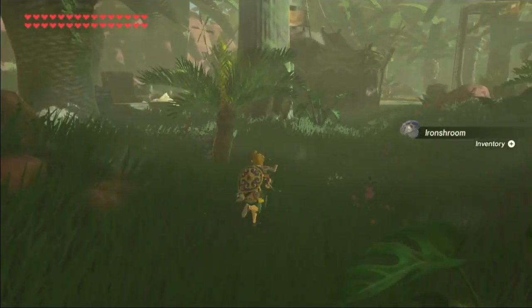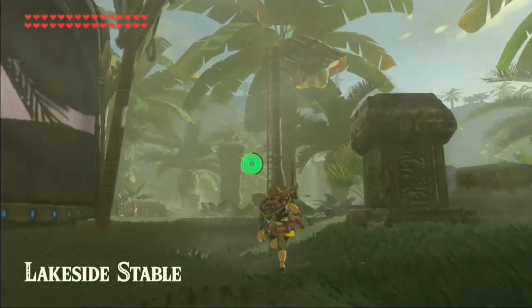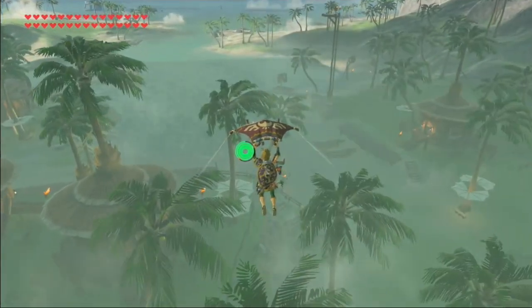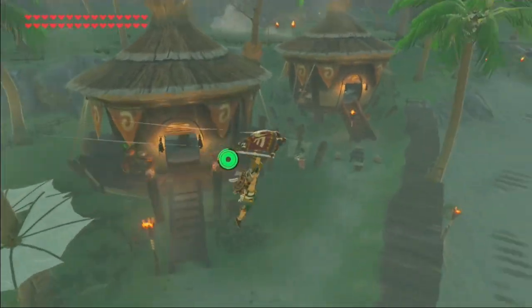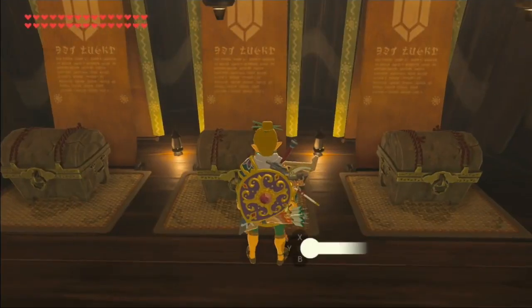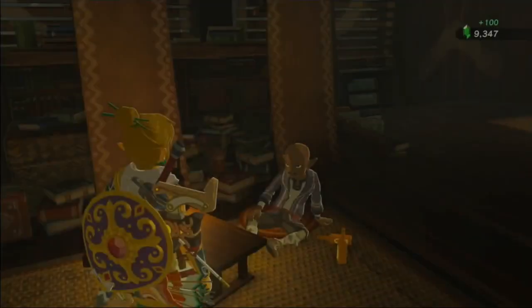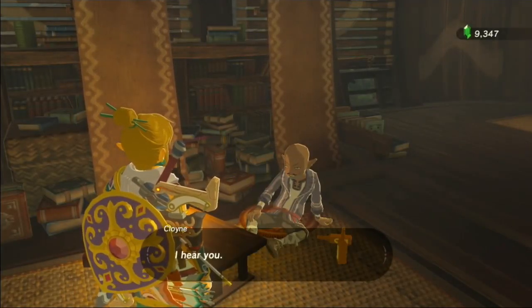In 4th is the Faron region. This rainforest is a huge jungle south of Necluda, full of waterfalls, cliffs, and water in general — a very wet area. Lurelin Village is also located here, a small fishing village that sadly has almost nothing to do. It has like 3 side quests, 1 shrine quest, and a way to get a gambling addiction. The easy dragon farming is also pretty nice. The only major downside is that it's almost always raining, but if you have the Zora armor you can just swim up the waterfalls.